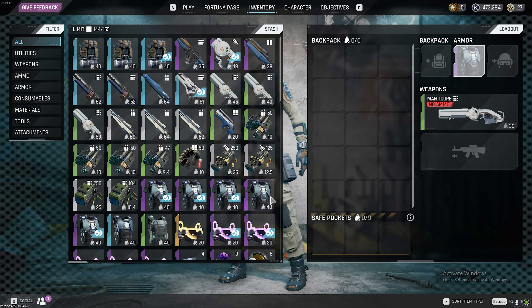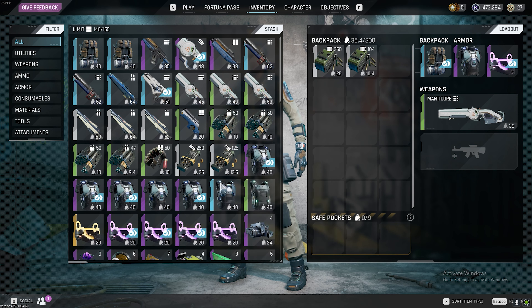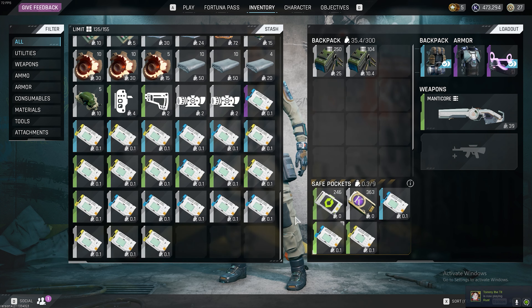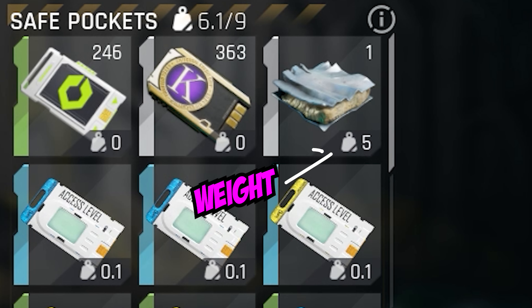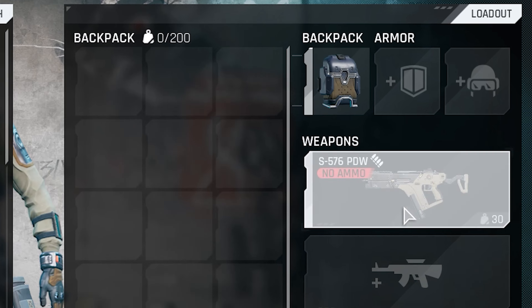Double click your stash items and they will transfer over to your loadout. Right click items from your stash in order to put them into your backpack. You can actually fit more than three things in your safe pocket, because both your backpack and your safe pocket work on weight — meaning they will expand if you have more weight available. Every item has a different weight which you can see at the bottom right of the icon. Make sure you grab yourself a small backpack and a weapon of choice.